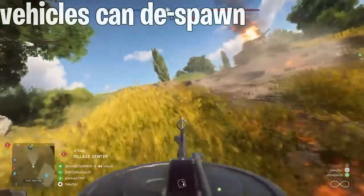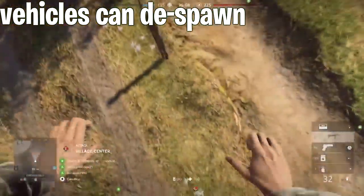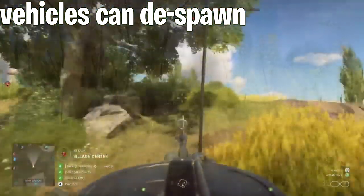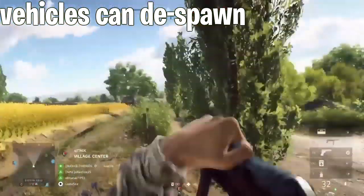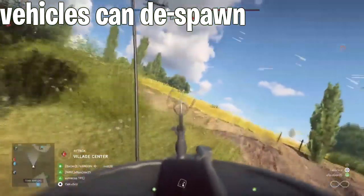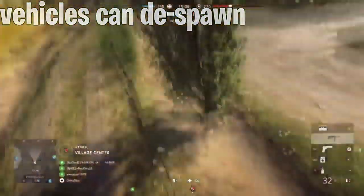Sometimes vehicles can literally despawn. One moment you are driving a vehicle, and the other moment it's gone — vanished, it disappeared, it despawned for whatever reason. Maybe you were on a nice kill streak or going from point A to point B. Whatever the reason, it just vanishes. How broken is that?